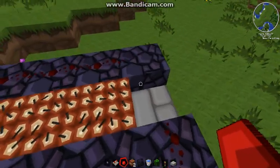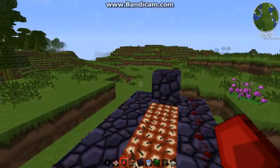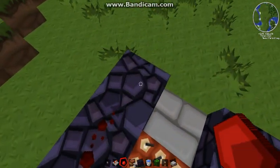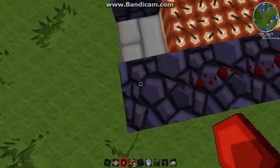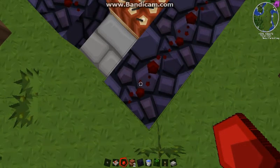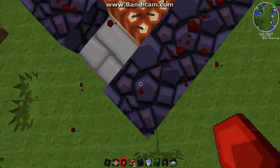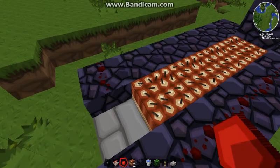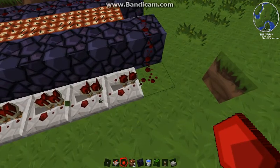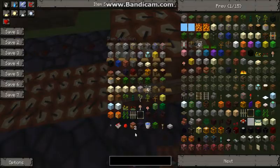Now you put over here — as you can see, on the first side we did the redstone line, the last block has no redstone; that one doesn't get to blow up before you can shoot. And over here is the timer.